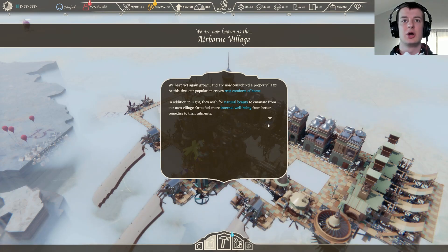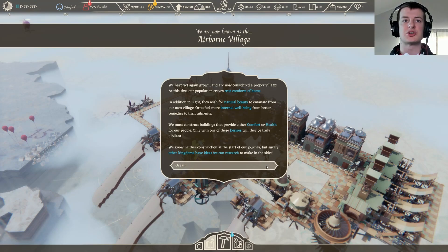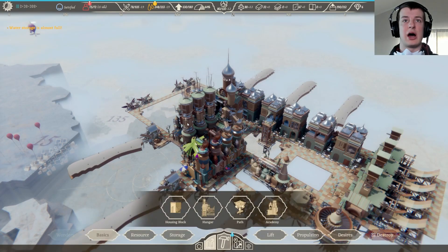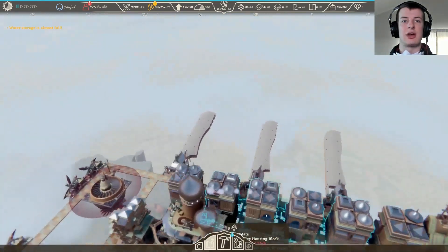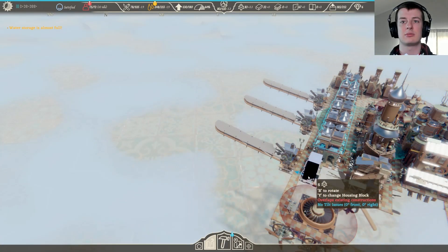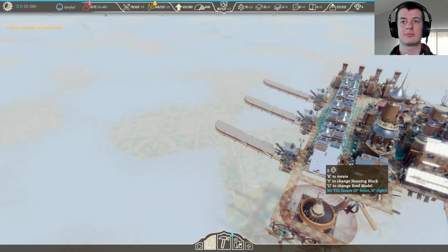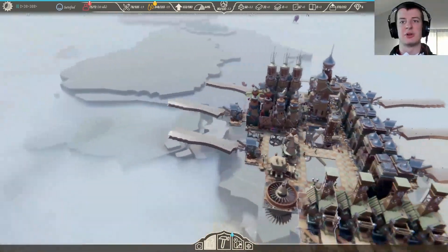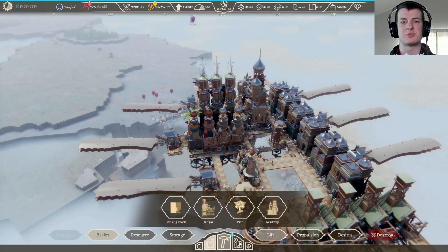At this size our population craves true comforts of home. In addition to light, they wish for natural beauty to emanate from our own village, or to feel more internal well-being from better remedies to their ailments. We must construct buildings that provide either comfort or health for our people. Only with one of these desires will they truly be jubilant. We know neither construction at the start of our journey, but surely other kingdoms have ideas.